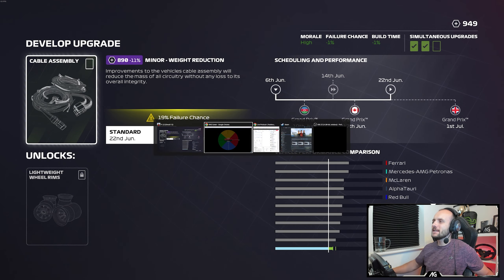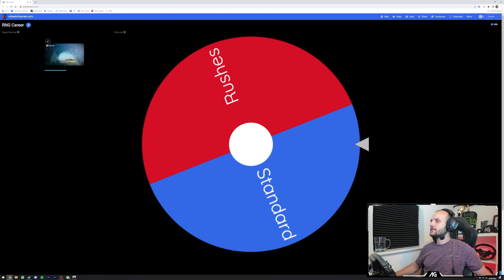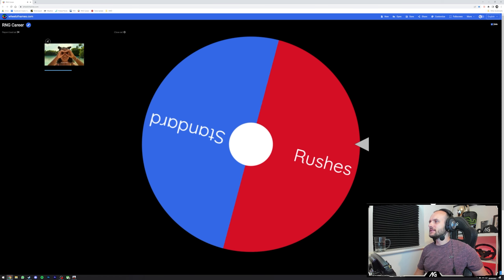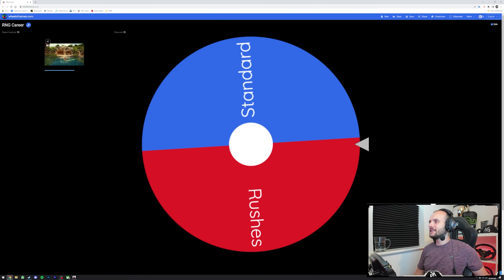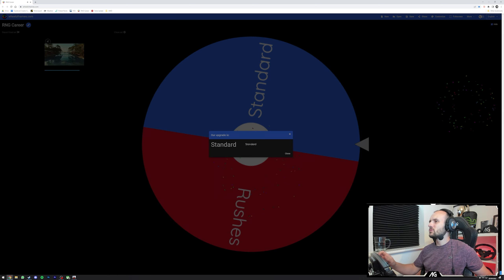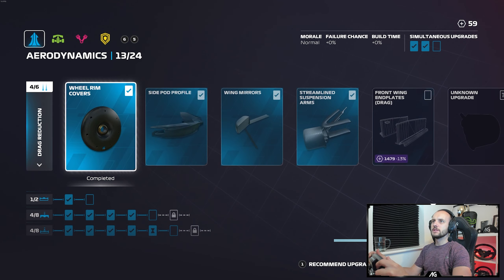We've got a choice to rush it again but I don't want to rush it - 44% chance of failure versus 19%. It looks like it's going to be standard. Yes it is - okay, that's good. I didn't want to rush that; you can't rush all of them or it's all going to fail. That'll be on for the British Grand Prix which should be a good one to get for that.